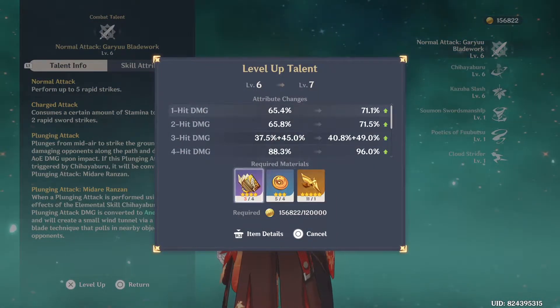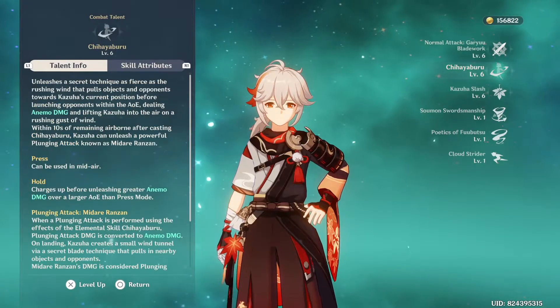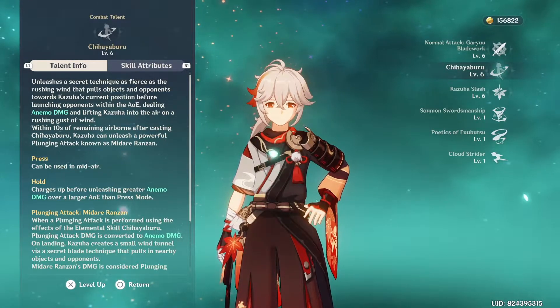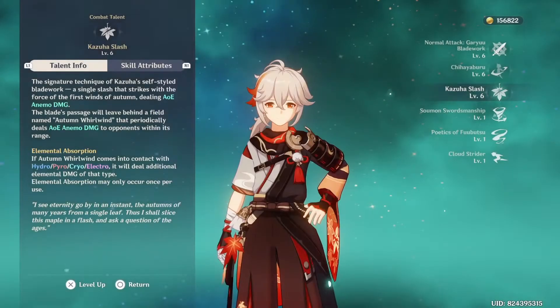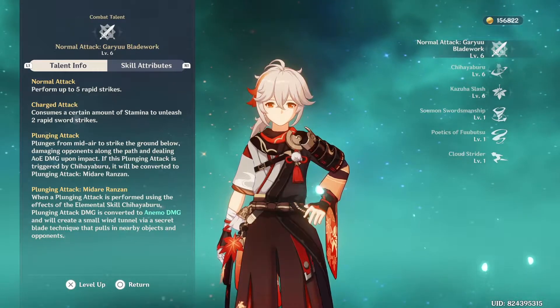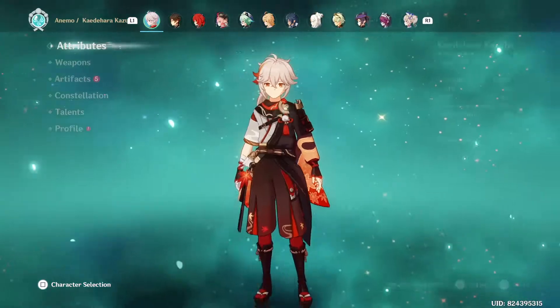I suggest grinding a lot of Treasure Hoarder Insignia because they're used for both his talents and ascension materials — keep plenty in stock if you're building Kazuha properly. If you're building him purely as a support, prioritize his ultimate first, then his plunge attack. If your main DPS will be out on the field and you just want Kazuha to create his ultimate field, get the ultimate to a good level first, then Chihayaburu. You can even leave the base attack as-is for a pure support.